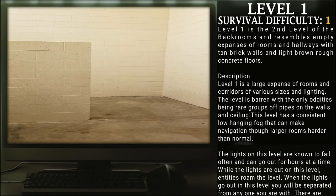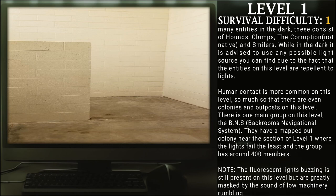When the lights are out on this level, you will be separated from anyone you are with. There are many entities in the dark. These consist of hounds, clumps, the corruption — which are not native — and smilers. While in the dark, it is advised to use any possible light sources you can find, due to the fact that entities on this level are repellent to lights.